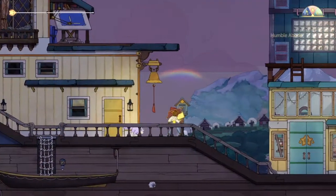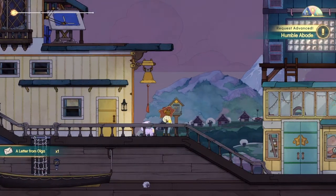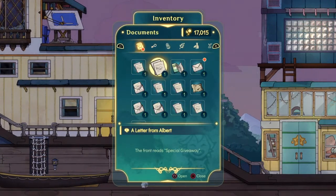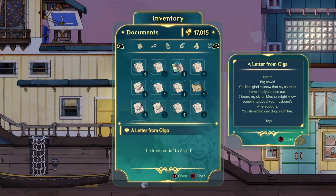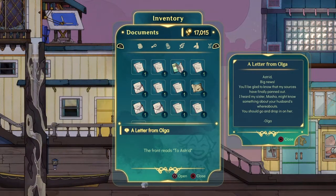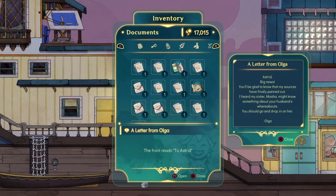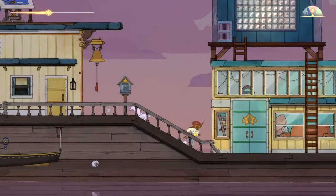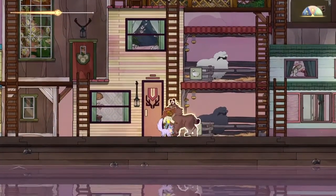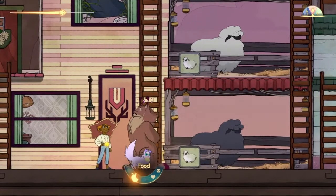Check the mail. A letter from Olga. It just said he didn't like the weather, so I'm guessing he's in Loneberg. So let's go and check it out. There's a letter in the mail. 'Astrid, big news. You'll be glad to know that my sources have finally panned out. I heard my sister Masha might know something about your husband's whereabouts. You should go and drop in on her.' I guess we need to talk to her then.